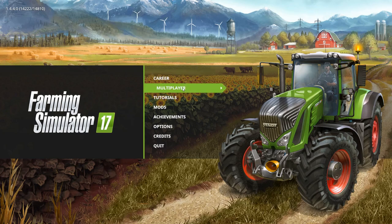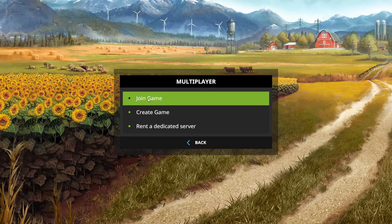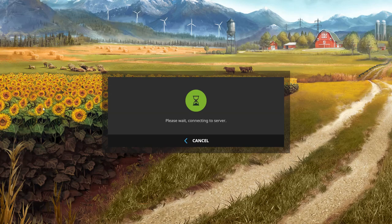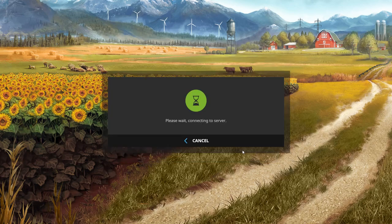To join the multiplayer server, go to Multiplayer. If you want to create your own game, you do that from here as well, but we're going to be joining a multiplayer game. The multiplayer server is a dedicated server. You can find it under International, so if you select any of the other regions it will not show up. If you're joining the RDL multiplayer server, make sure you select International.